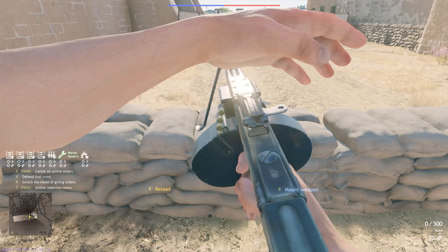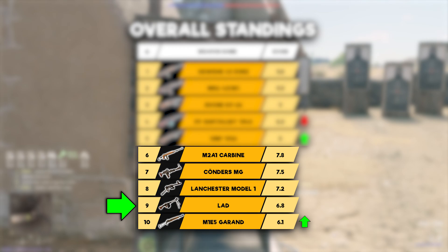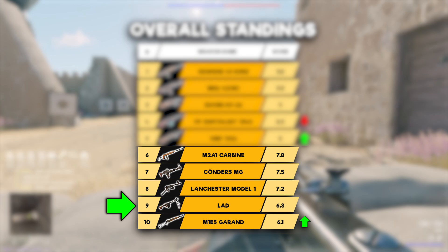My score for the L.A.D. is 6.5 out of 10. Despite appearing similar to the Koernders, it actually has significantly lower DPM due to a much lower fire rate, and I prefer the Lanchester Model 1 for the same reason. Though it's above the Degtyrev because the L.A.D. is basically the same thing but with 5 times the magazine size. It's not a bad weapon, but it's not amazing.